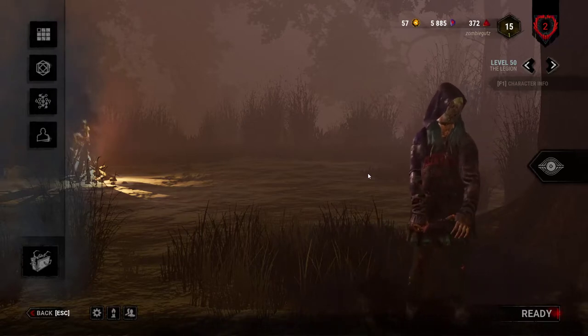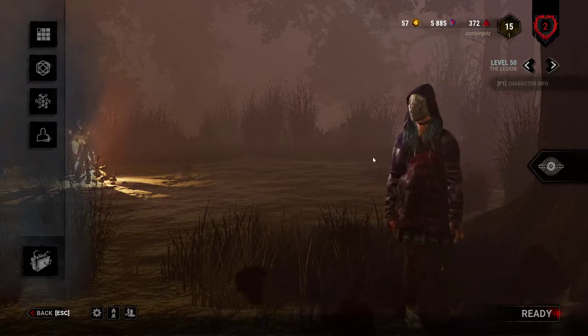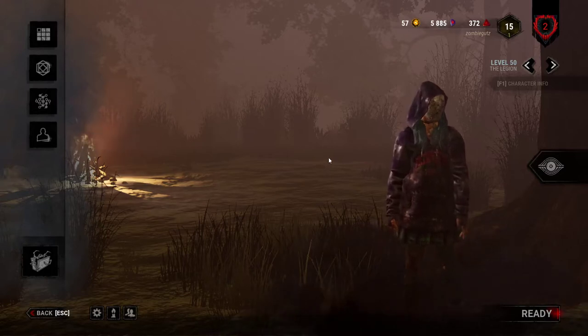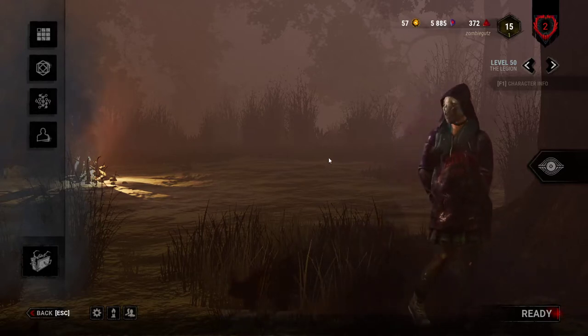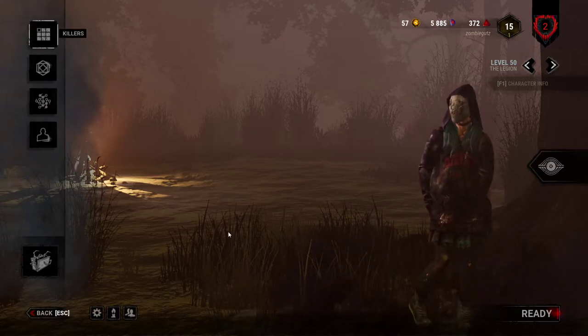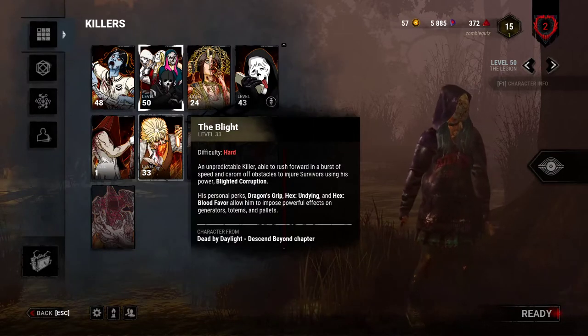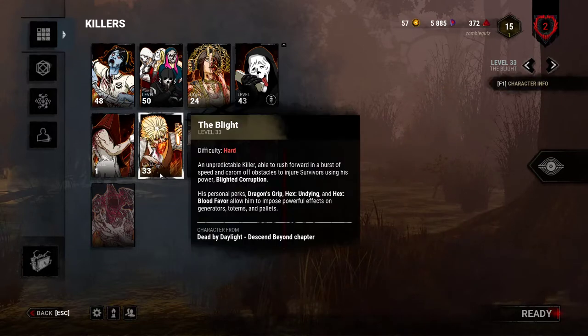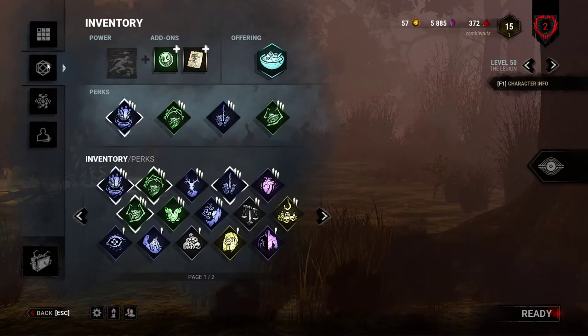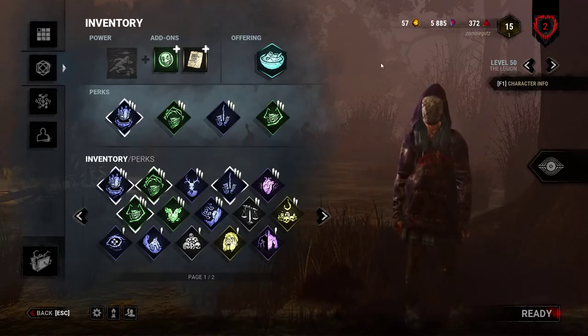In this first video back today, we are going to be playing some Legion. Now before we get started, I am going to go over my preferred perk build right now with Legion. I am still working on getting Undying with Blight. I'm not quite there yet — I'm only level 33 — but once I get him, let's look at the build right now.